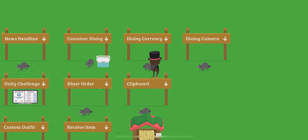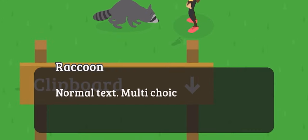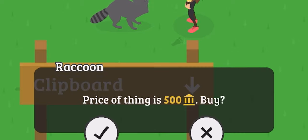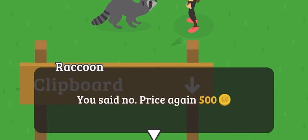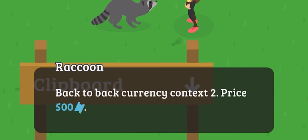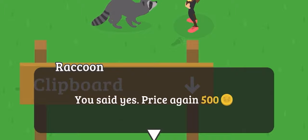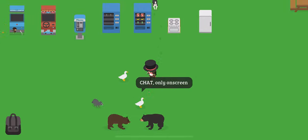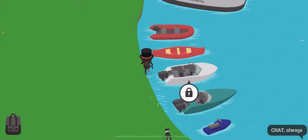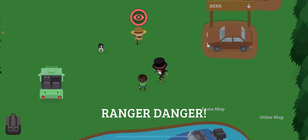You can also get items from a duck. I don't know what dialogue currency is, let's find out. What the heck is happening? Over here you can see all of the animals — I don't know what they're doing over here. You can see all the different types of boats, including the fairy.